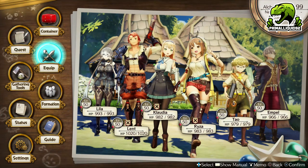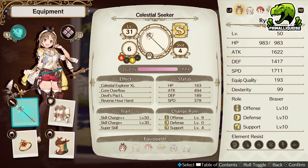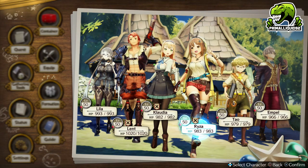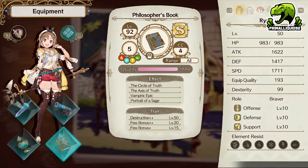Let me show off my gear quickly — quality 999. This is how you go about creating this level of quality on gear and items. And my items as well — straight off the bat, quality maxed out, all the effects unlocked, all my traits. That is how you get the best items.